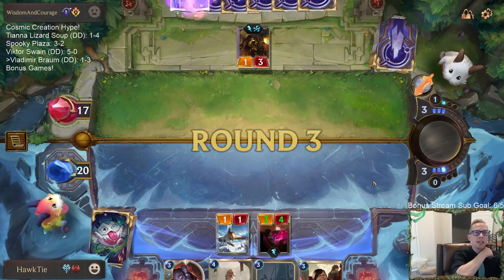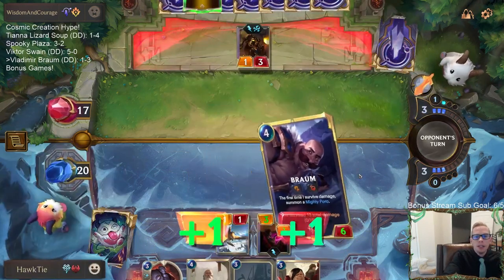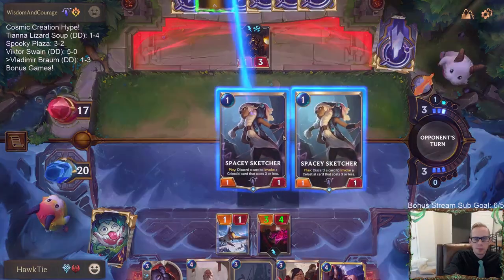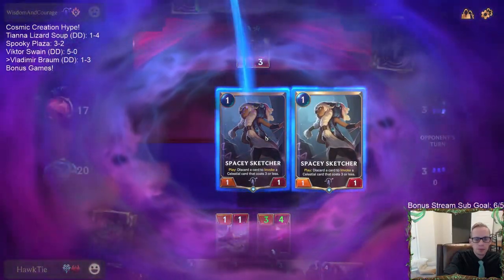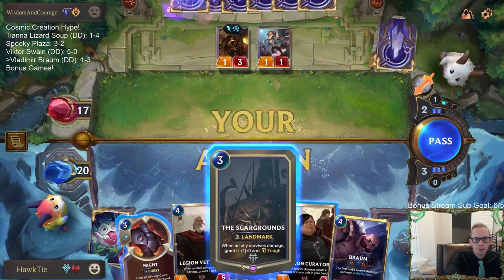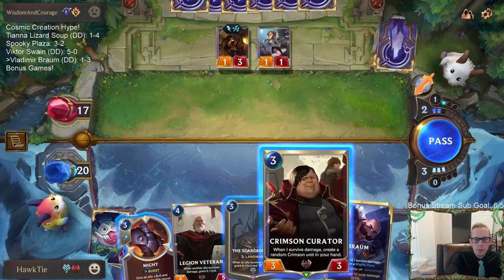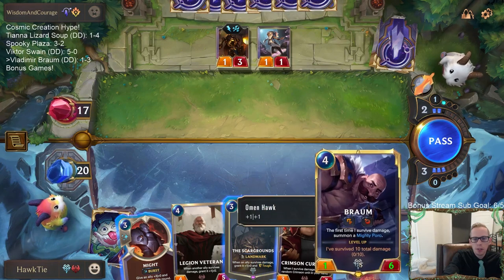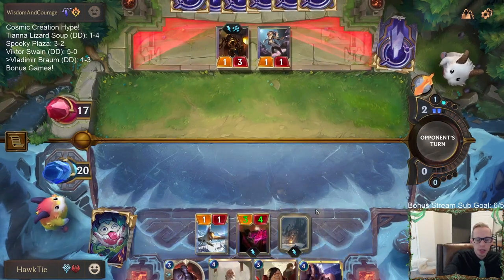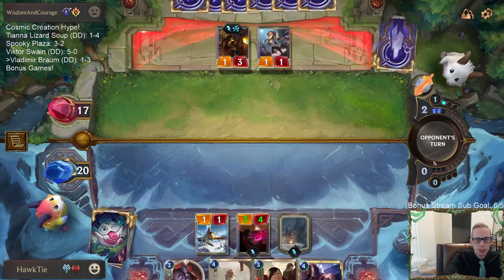Ballistic Bot is going to be a big-time player in this metagame - this card is awesome. Either keep pressuring with Curator into Braum, or go Scar Grounds into Braum. I don't want to just go Scar Grounds into Braum - Scar Grounds will allow us to play a little bit longer game.